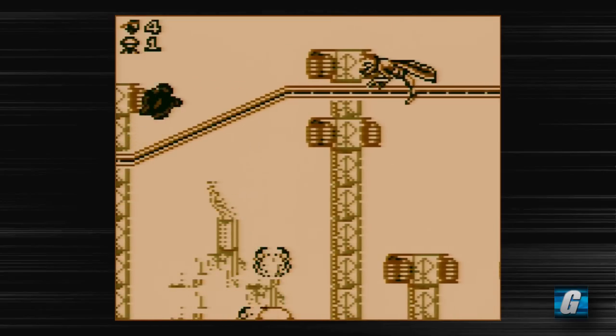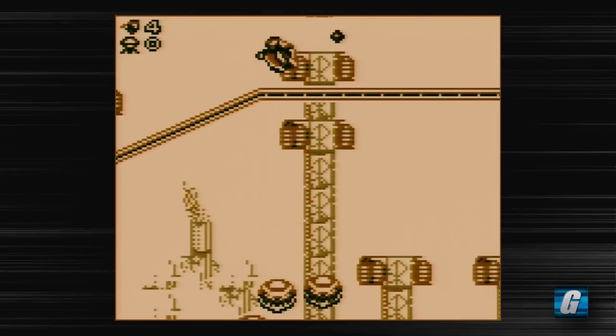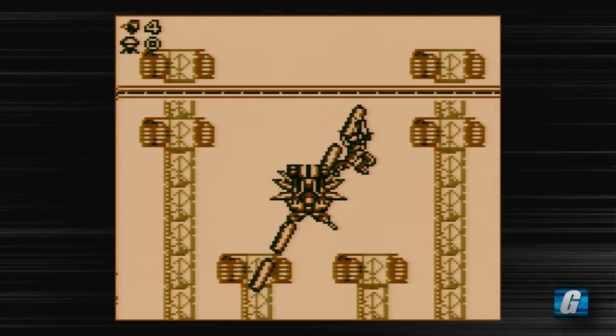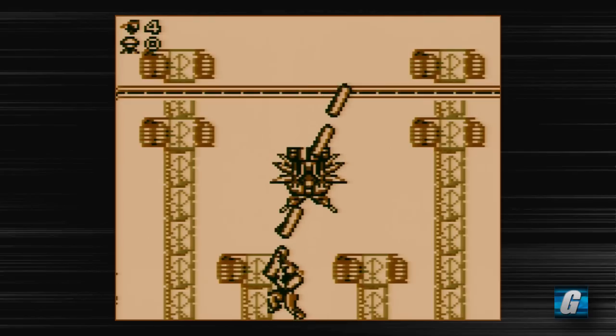So this game — oh, I fell again. You have to keep holding up, apparently. And I keep pressing X thinking it's going to do something. I keep forgetting that on the Super Game Boy, pressing X changes the color palette.